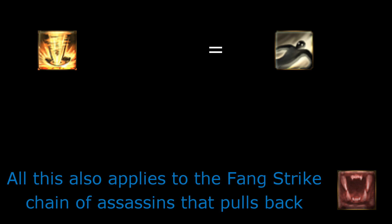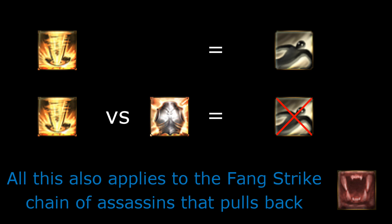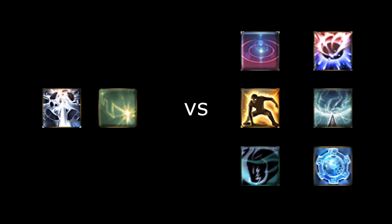A physical shock state must deal at least one damage to the enemy for it to land. If it does no damage — because of a blind or a shield on the enemy, for example — the shock state has no chance to be applied. If the skill lands and does at least one damage, there will be a test on the resistance to this state of your target versus your penetration to the state.